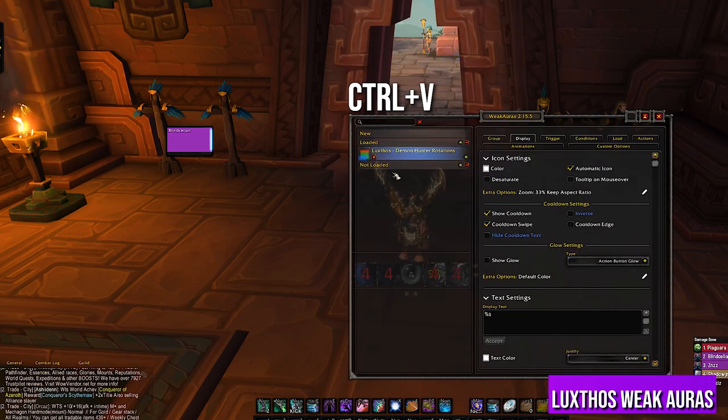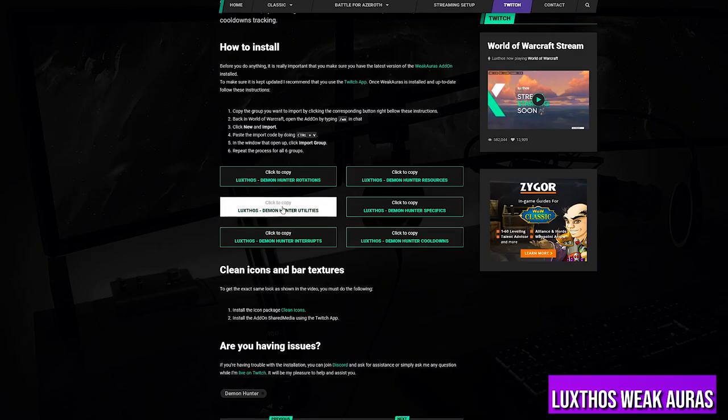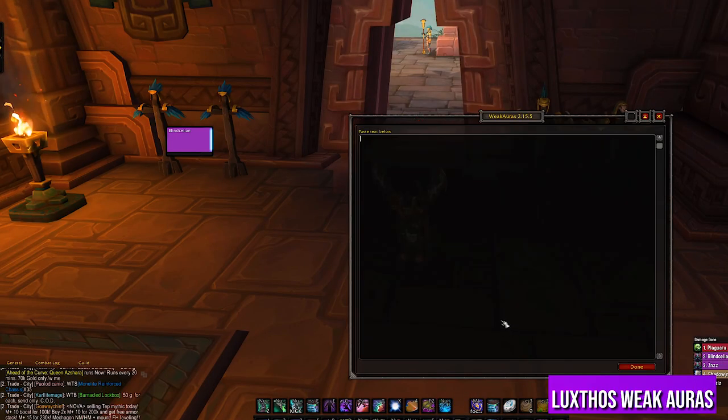In order to have the full weak aura package you will have to copy and import all 6 modules. So: New, Import, back to the website, click on the second module, back to WoW, CTRL+V, hit Import — and rinse and repeat for all remaining modules.